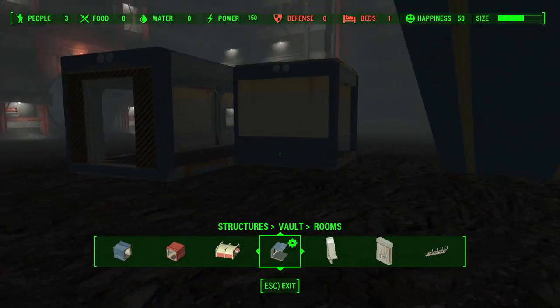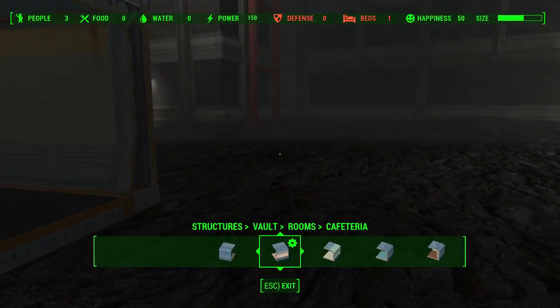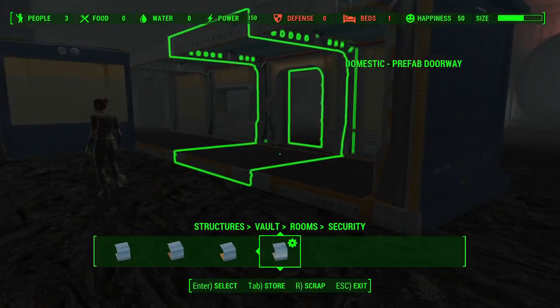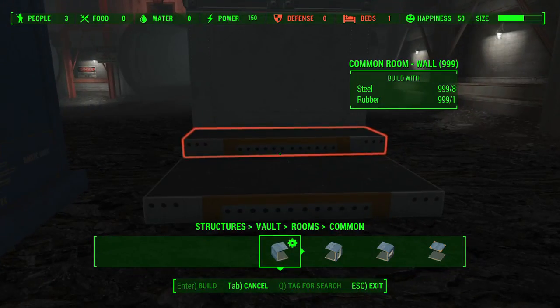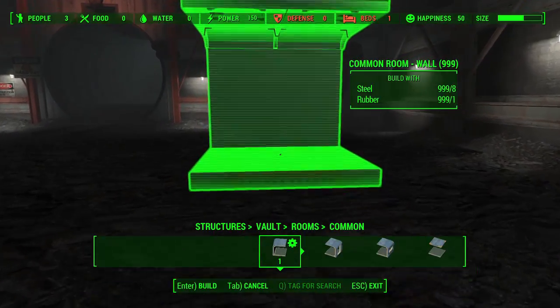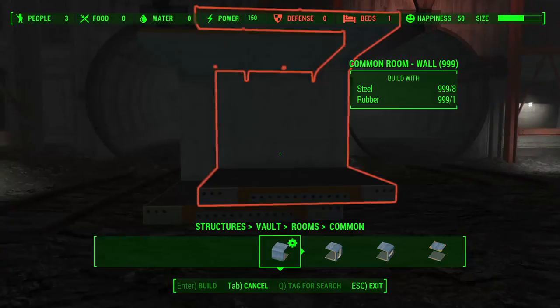Now this is where we get into the theme. If you go to the vault category and then underneath rooms, you will find common, cafeteria, clinic, nursery, overseer, quarters, and security. They all have their own theme, so let's put all those side by side just so we get a nice look at all the different options.